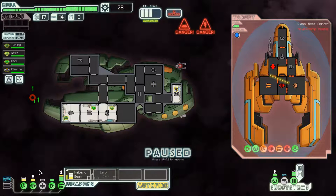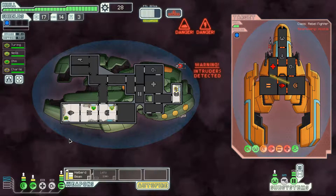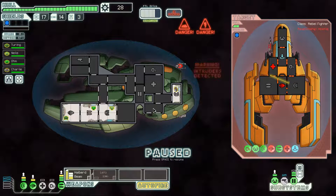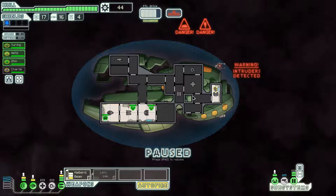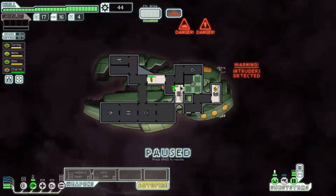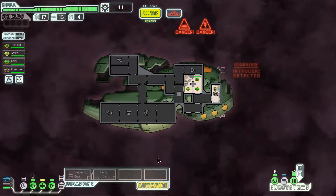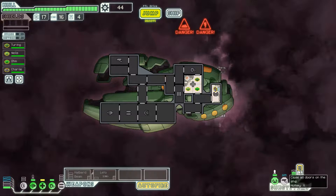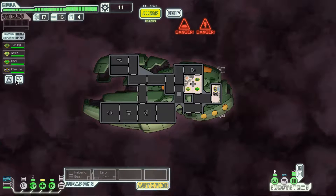Now I need to worry about getting these shields online. They're actually boarding us — they're in the sensors room, which really sucks because they can take it offline. Hopefully we can kill them before they get a shot off. I'm going to put everyone into the medbay, open all doors except leading into the medbay, and this should force them to come attack us and we'll get some extra weapons training. They died from oxygen deprivation — I was not expecting that, but hey, it works.